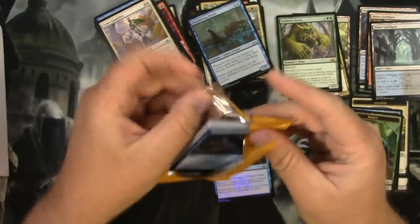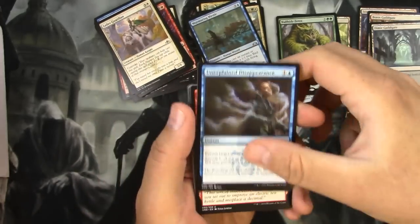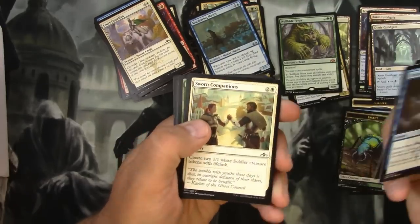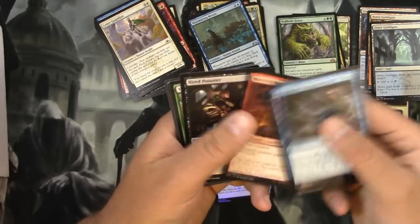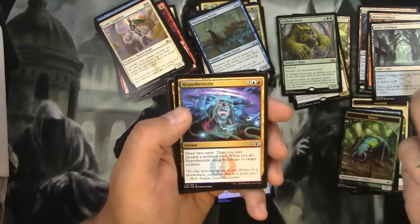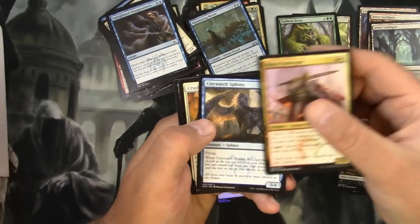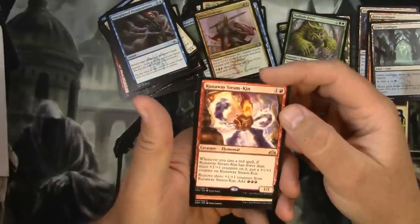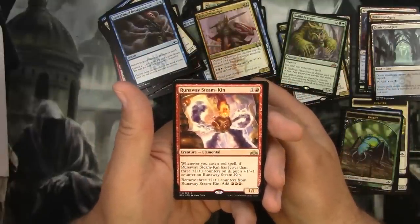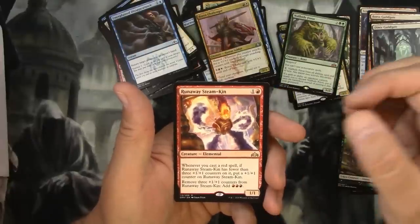Got two Mythics out of this six-pack — I fully expect another Mythic and that better be Arclight Phoenix. Unexplained Disappearance, Cosmotronic Wave, Sworn Companions, Bartisan Bats, Portcullis Vine, Golgari Locket, Maniacal Rage, Hired Poisoner, Vernadi Shieldmate, Hypothesis Sizzle — cool art. Boros Challenger, City Watch Sphinx, Crush Contraband. And for the rare, a Runaway Steamkin. For one and a red, you get a Creature Elemental, 1/1. Whenever you cast a red spell, if Runaway Steamkin has fewer than three +1/+1 counters on it, put a +1/+1 counter on it. Remove three +1/+1 counters: add three red mana.